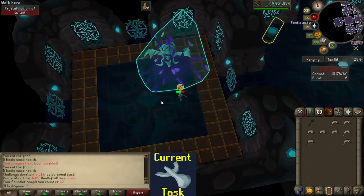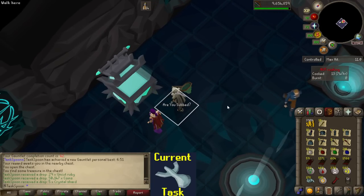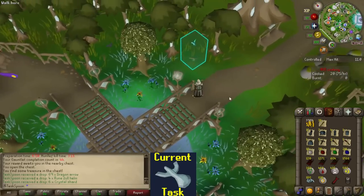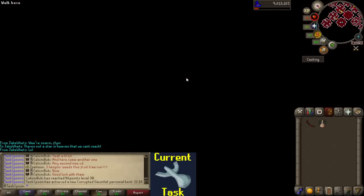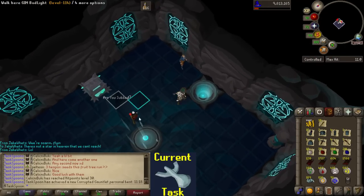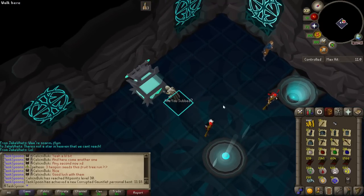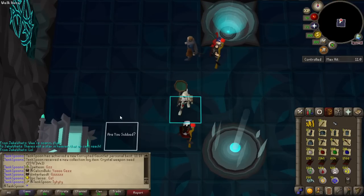This is gonna be a big PB - 6:51, heck yeah. I decided to try out some more corrupted Gauntlet because why not - and immediately rewarded! Let's go! Learn how to kill Hunllef, it'll be worth it in the long run, and then immediately rewarded. Feels good, man.